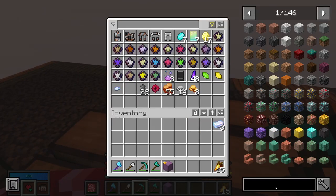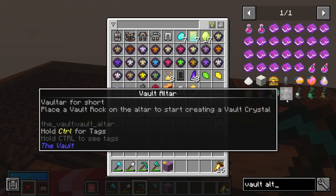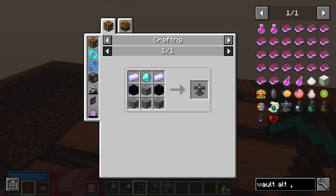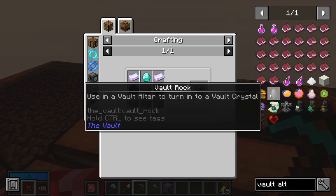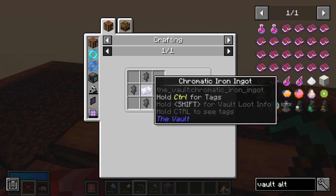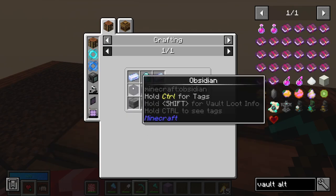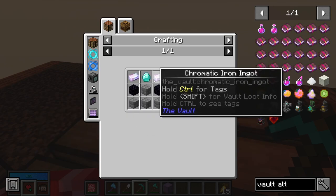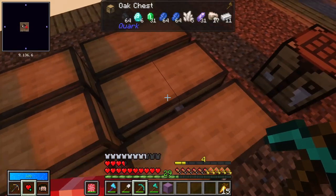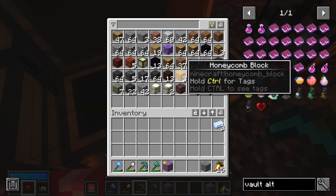I've got exactly three chromatic iron ingots, which is what you need for one vault altar, two there, and of course the vault crystal. The vault rock is made of chipped vault rock. One more chromatic iron ingot. So let's get on with this. We're going to need two pieces of obsidian, some stone bricks, and a diamond, and I just need to remember that I kept hold of one stone brick.